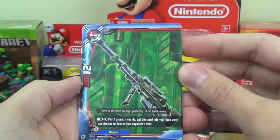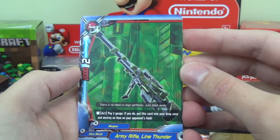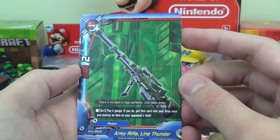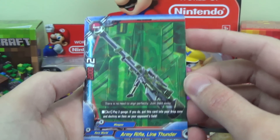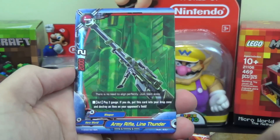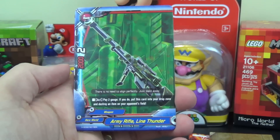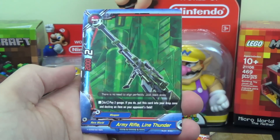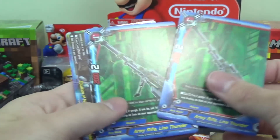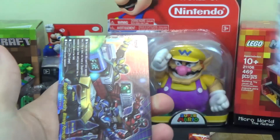On to the items. Army Rifle Line Thunder has 2,000 power and 2 critical. Act ability: pay 2 gauge, and if you do, put this card into your drop zone and destroy an item on your opponent's field. You can do some combos with this and the monster we showed earlier that can become an item — pay 2 gauge to get rid of this item, destroy your opponent's item, then move your monster into the item space. Three copies.